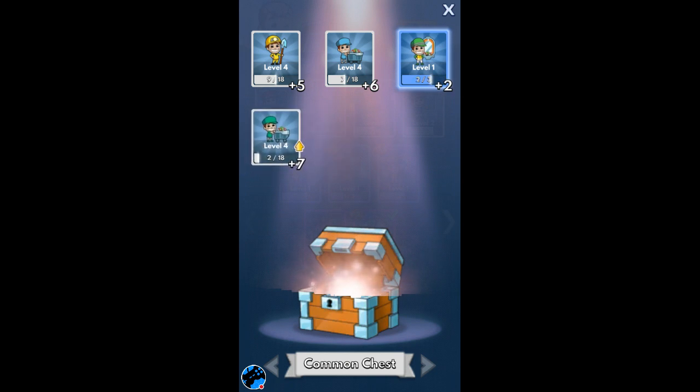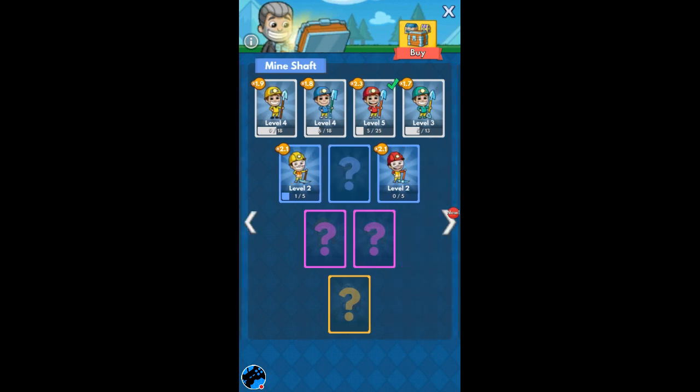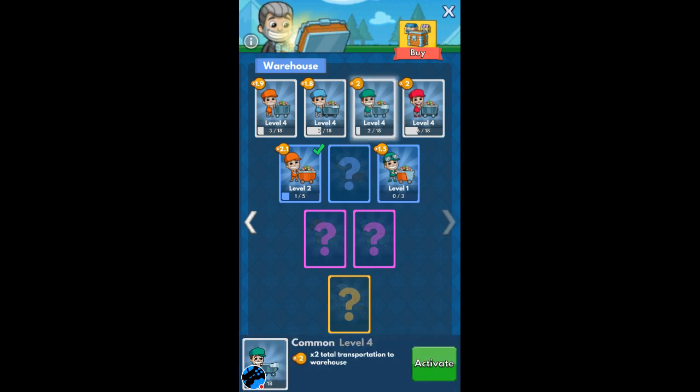If you don't know about this game, it's a mining game where you upgrade your mines to mine more, to open more mines. And the elevator looks alright. I've got on the highest one — 2.3 for the mineshaft and the warehouse is 2.1, which is good. Let's see what this new one is: 2 times total transport to warehouse, or 2.1. I think I'll stick with the 2.1.